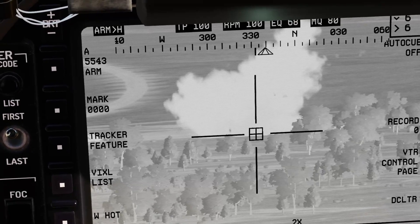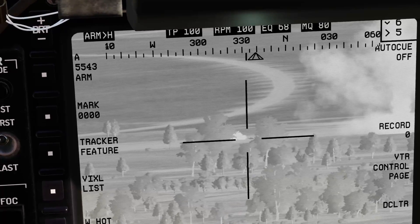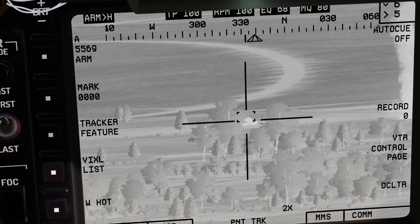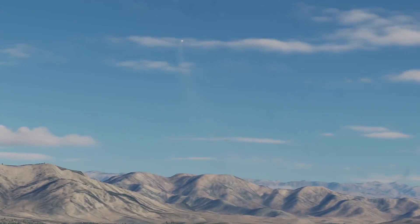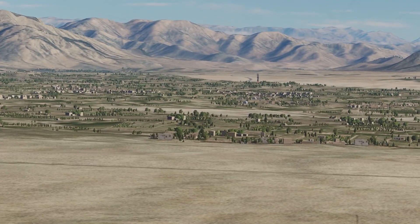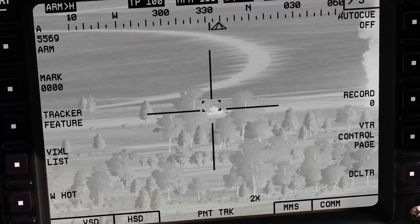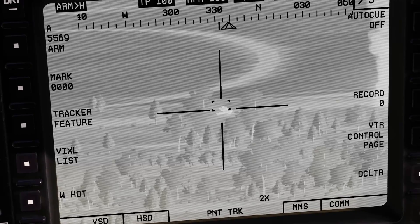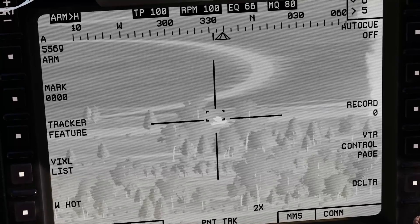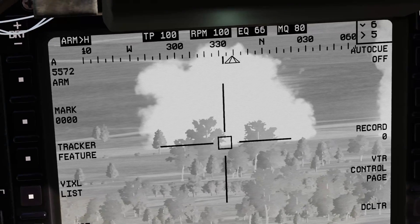You can press point track to unlock that, find our next target — same thing. Point track on that, fire the laser, trigger — and rifle. Just watch that one come in and land here, and make sure you keep firing that laser the whole time. And there we go, that's another shack.